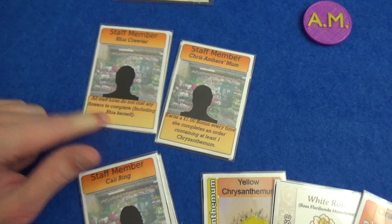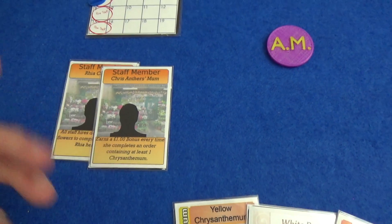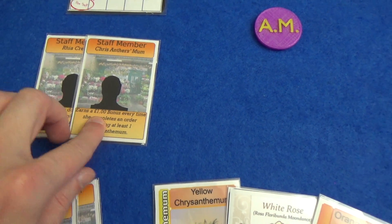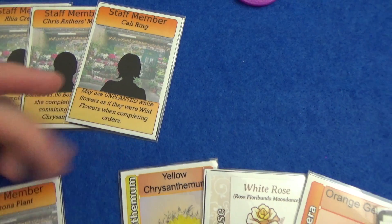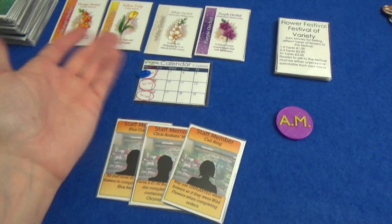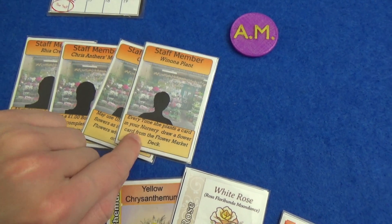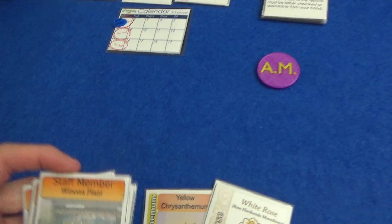All staff fires do not cost any flowers. You get bonuses based on: if I complete orders containing at least one Chrysanthemum, I get a pound bonus for that order. I can use unplanted white flowers as wild ones — and wilds are usually harder to get, as you'll see. Every time she plants a card, draw a flower card; and planting is really useful, so getting a free card, although it's random, is very useful.